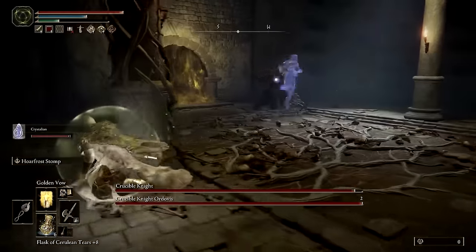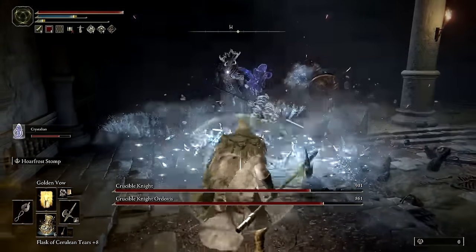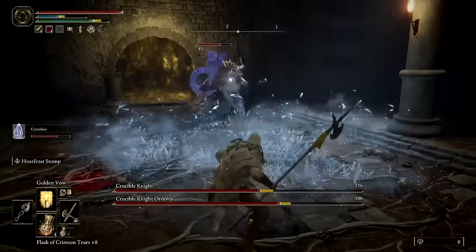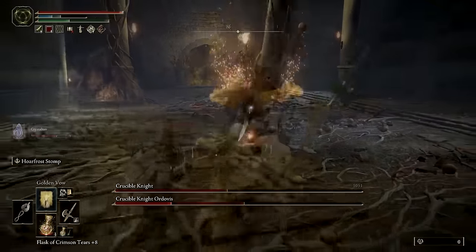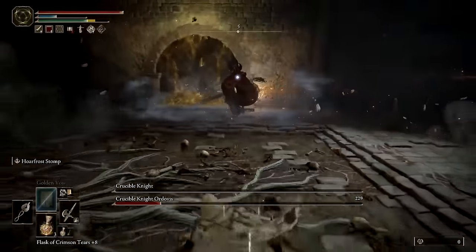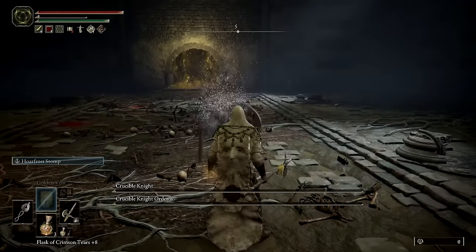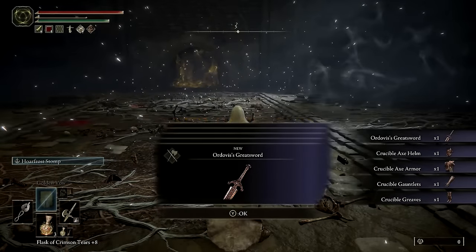Here we have a two-on-one fight with a couple of Crucible Knights. I used the Chrysalids' Memento spiritual summon to distract the knights and then wailed on them with Hoarfrost Stomp — but seriously, this fight was brutally difficult so good luck. However you manage to defeat the duo, you'll be rewarded with a set of Crucible Knight armor and Ordovis's Greatsword, which comes with a really neat unique skill.